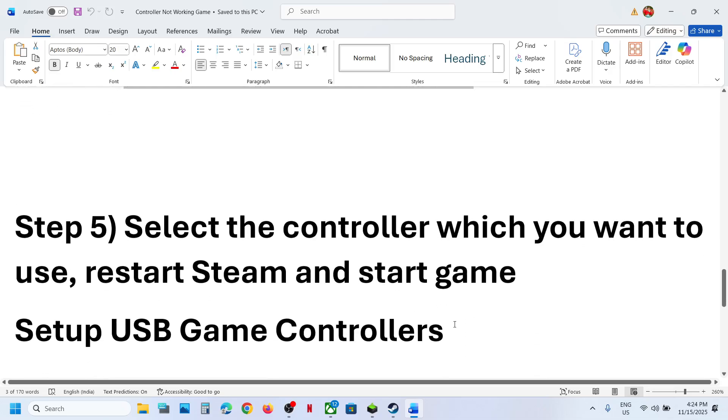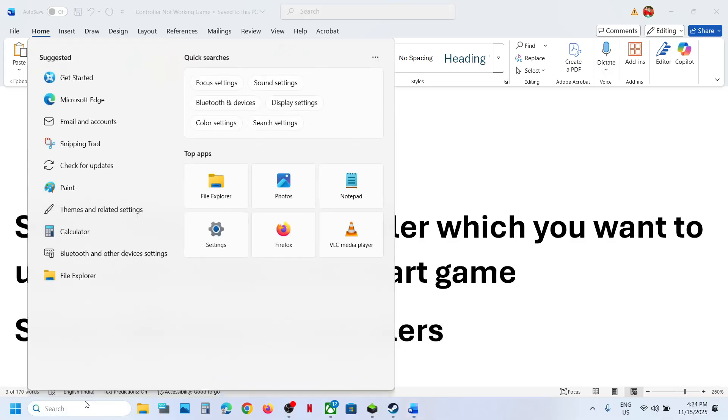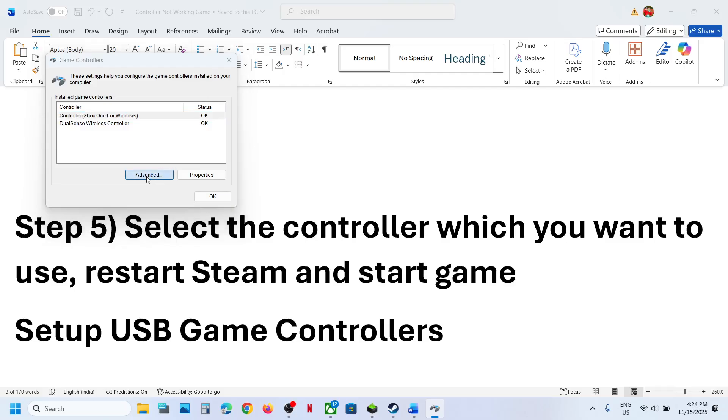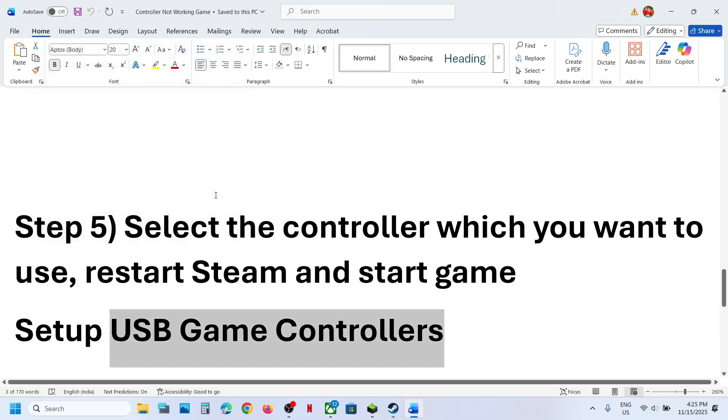The next step is to select the controller you want to use and then restart the game. Type USB Game Controllers in the Windows search box and open Set Up Game Controllers. Go to Advanced options and select the controller you want to use — if you want to use Xbox, select Xbox; if you want to use DualSense, select DualSense.